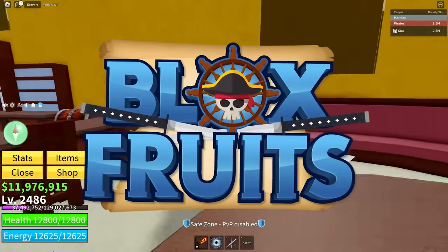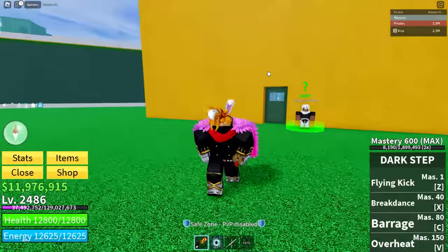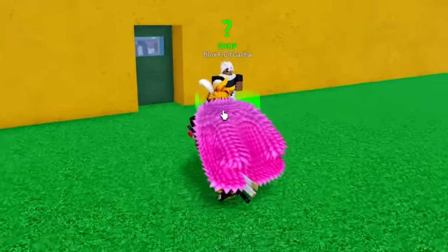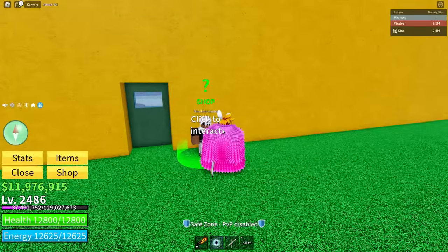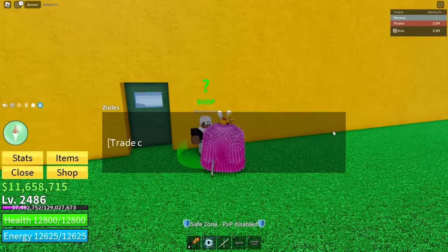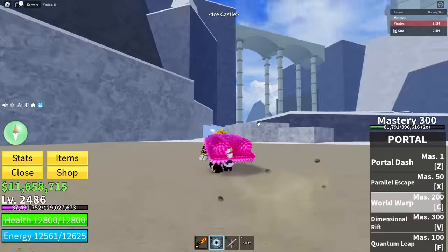So here we are in Blox Roots. We need 400 mastery on Dark Step, which we already have at 600. We need to go to the Winter Castle to find the room of the Awakened Ice Admiral. Before that, I rolled a fruit — don't ask. We need to go to the Winter Castle.